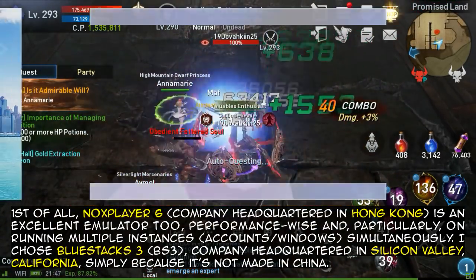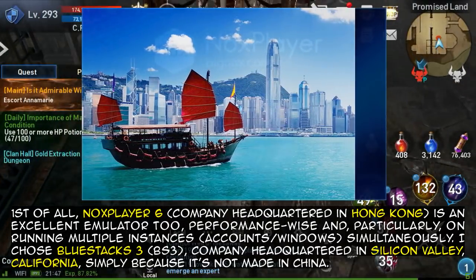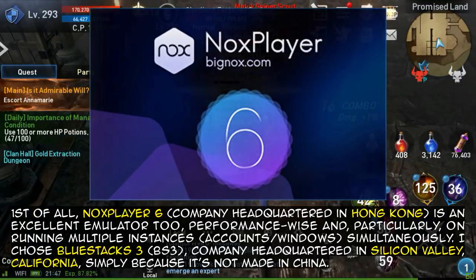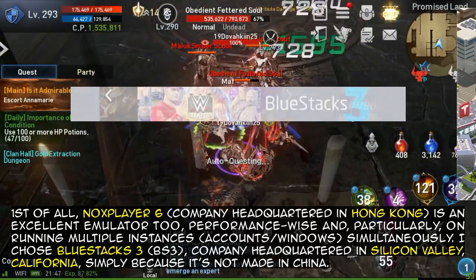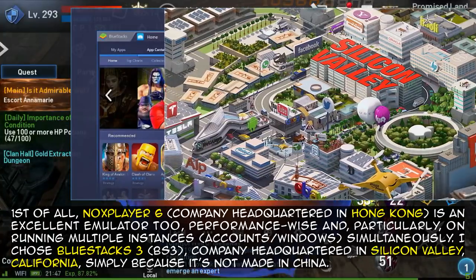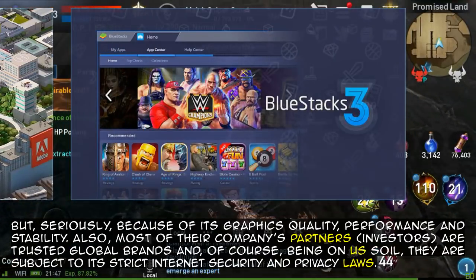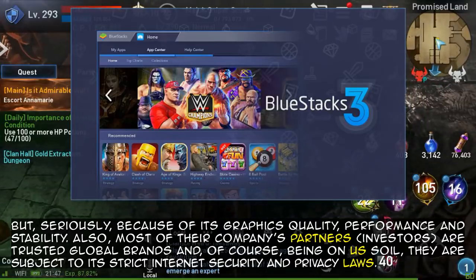First of all, Nox Player 6, company headquartered in Hong Kong, is an excellent emulator too — performance-wise and particularly on running multiple instances simultaneously. I chose BlueStacks 3, company headquartered in Silicon Valley, California, simply because of its graphics quality, performance, and stability.